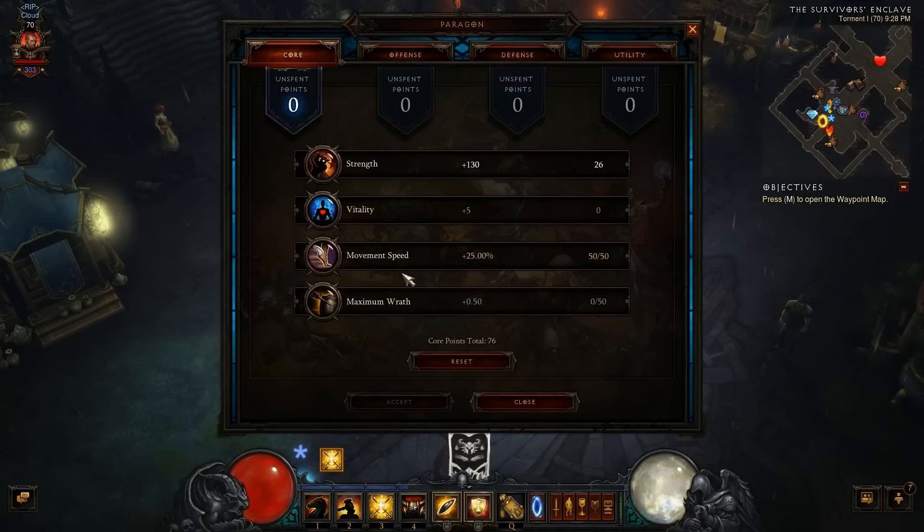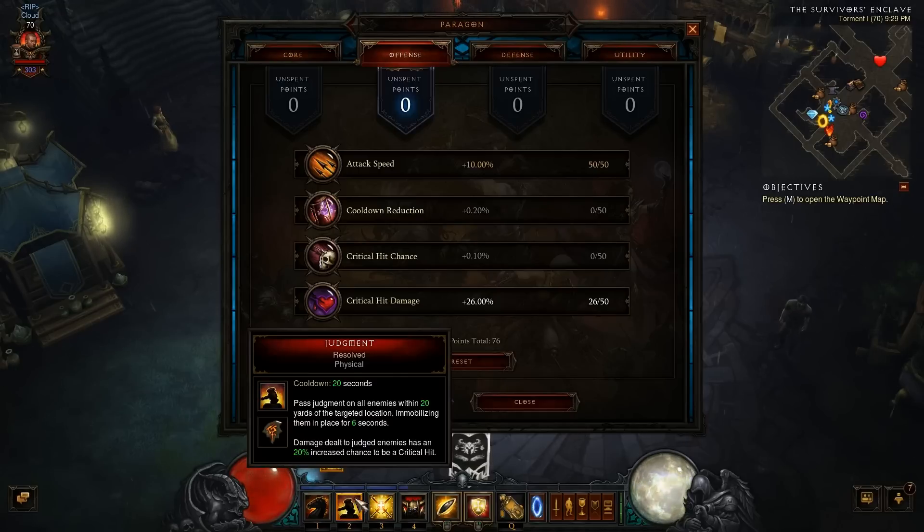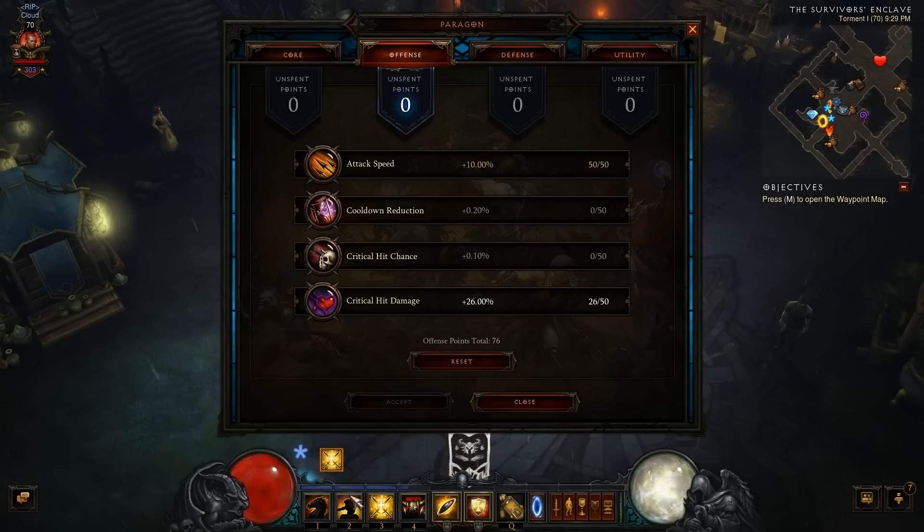Jumping into his Paragon points: in Core he goes 50 points for a total of 25 percent movement speed — that is your cap, so always make sure you hit 25 percent. Leftover points go straight into Strength for added damage and armor. In Offense, 50 points into attack speed for a full 10 percent gain — this build revolves heavily around attack speed, so more is better. Leftover points go into critical hit damage, since Judgment already gives you 20 percent increased critical hit chance when enemies are stunned.